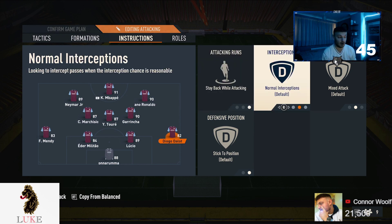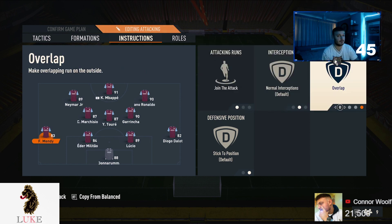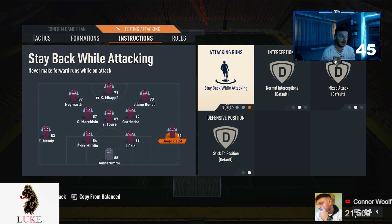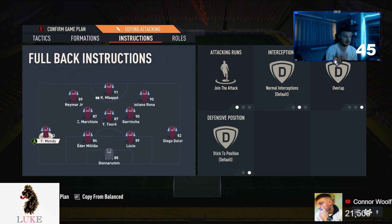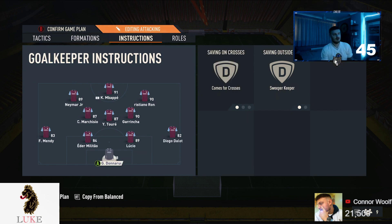So it literally defends like a 4-4-2 but attacks with a lot of attackers. My right back is on 'stay back while attacking', and my left back is on 'join the attack' and 'overlap'. One fullback joins the attack and the other stays back. I have it that way because Dalo is weaker going forward and Mendy is better going forward, so Mendy joins the attack and Dalo stays back. In goal, Donnarumma is on sweeper keeper.